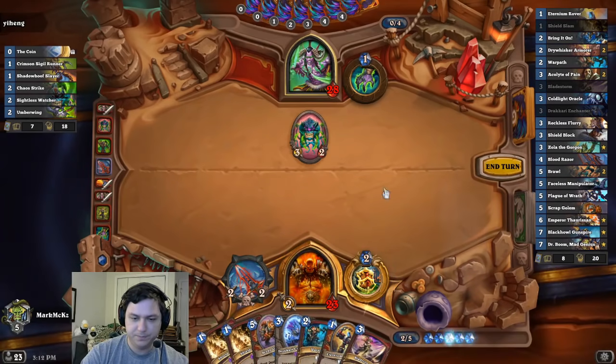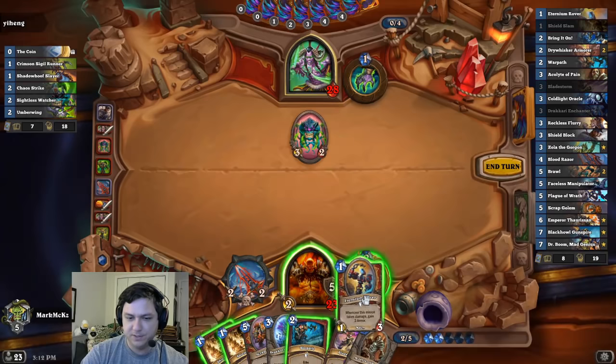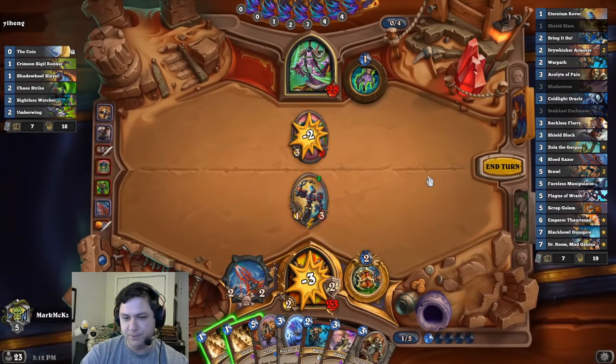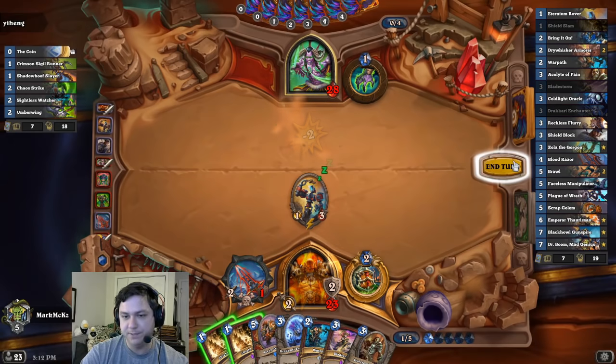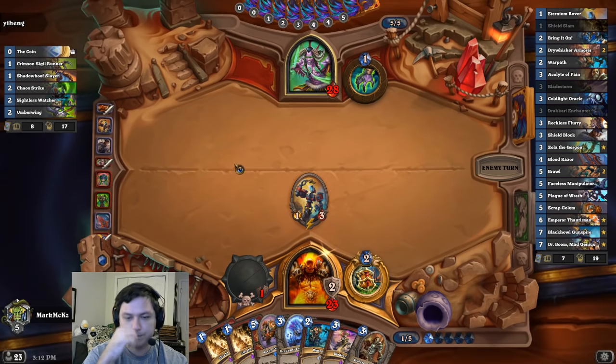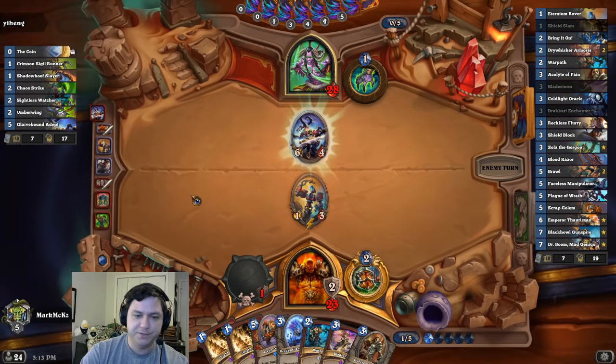I don't really need taunt right now. Not just a bad Odor Ring, but whatever. I should have attacked first and then armored afterwards, because I have Shield Block and Shield Slam in my hand. I should say — that was bad play. Didn't attack first. Alright.